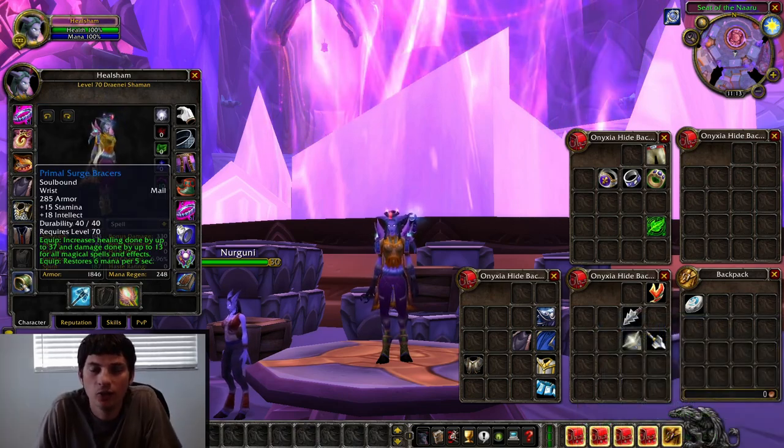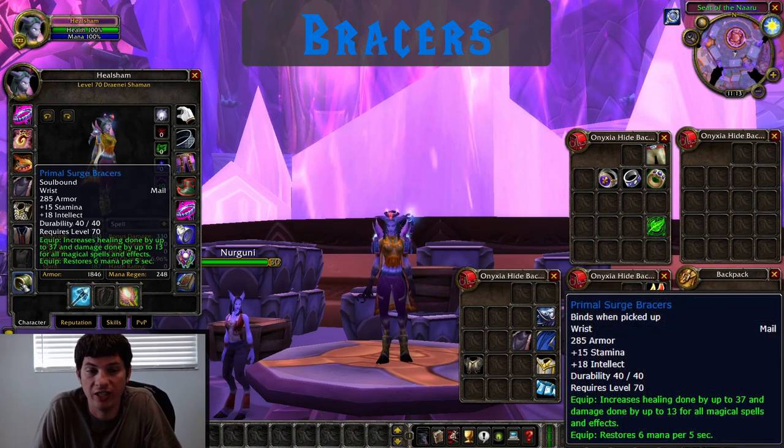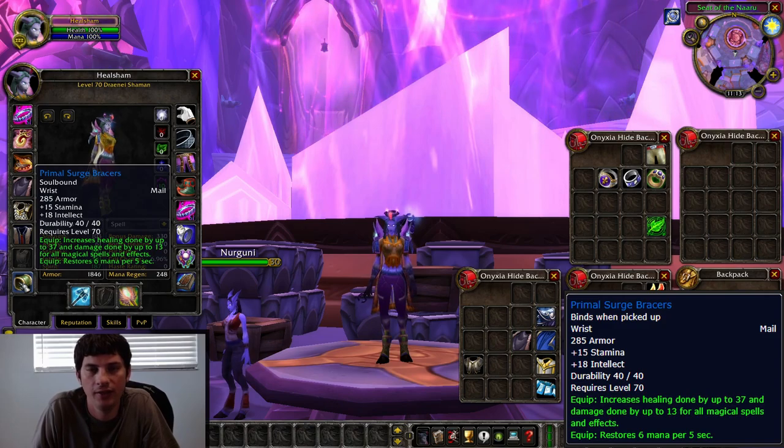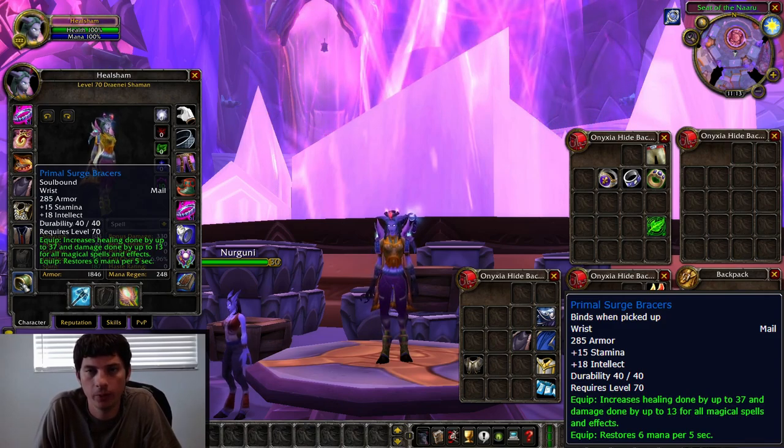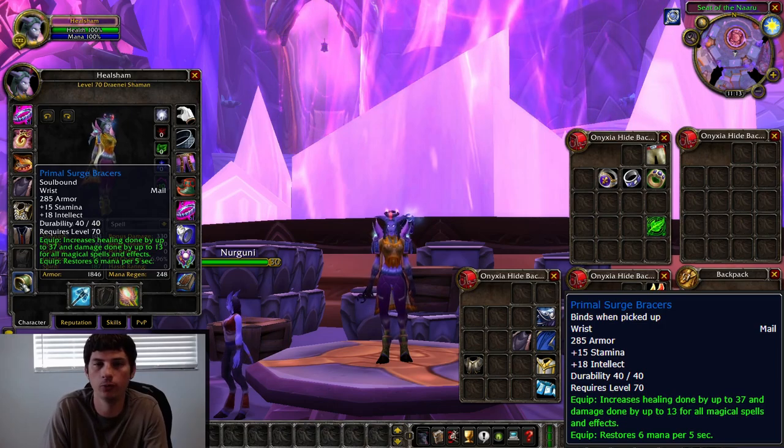For bracers, the Primal Surge Bracers are pretty much it — they're super good and they drop off Aeonus, the last boss of Black Morass. Just run Black Morass and grab these bracers and you'll be ready to go.